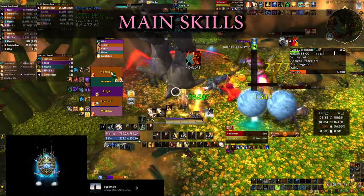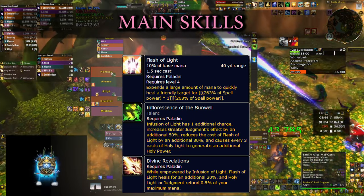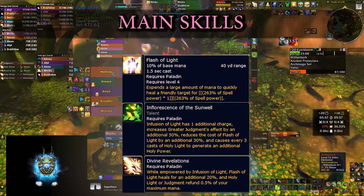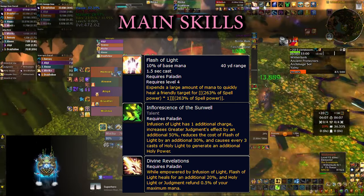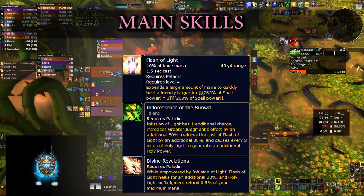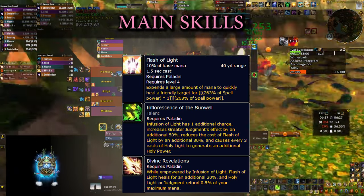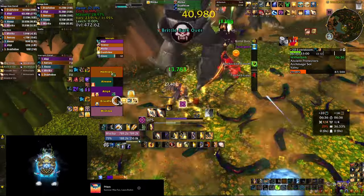Before moving to the main rotation, let's mention Flash of Light. It's a short cast that does a small heal, but with a couple of talents it can be made quite powerful. Inflorescence of the Sunwell lets you hold 2 stacks of Infusion of Light — you generally want to spend these on Judgment, but since Judgment has a long cooldown, while waiting you can do short casts from range to heal targets, empowered by the Divine Revelations talent. With recent changes mana is no longer an issue for Holy Paladin, so you can likely get away without running those Flash of Light talents altogether. I'll mention the alternatives in the talent build section.